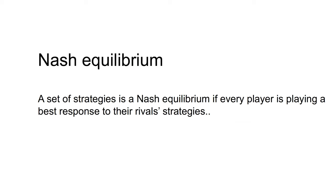Another important concept is the Nash equilibrium. A set of strategies is a Nash equilibrium if every player is playing a best response to their rivals' strategies. No one has an incentive to change strategy. A Nash equilibrium is self-enforcing and stable. If the players agree to play a certain way, they'll both go through with it. Unilateral deviations are not worthwhile.